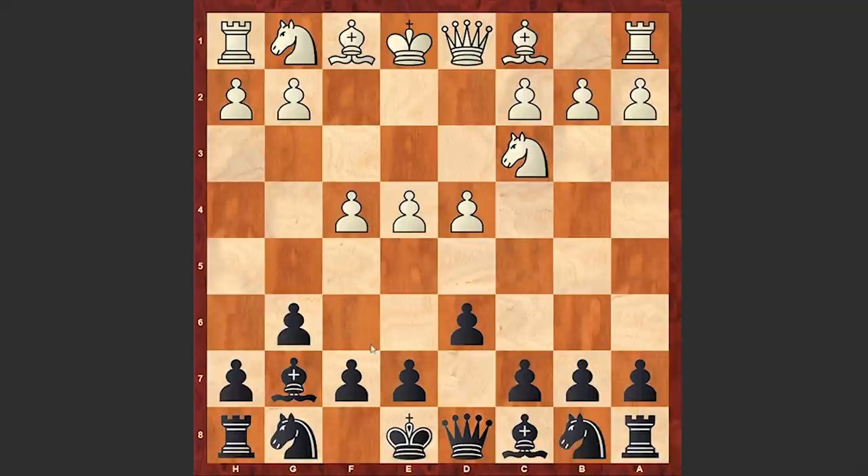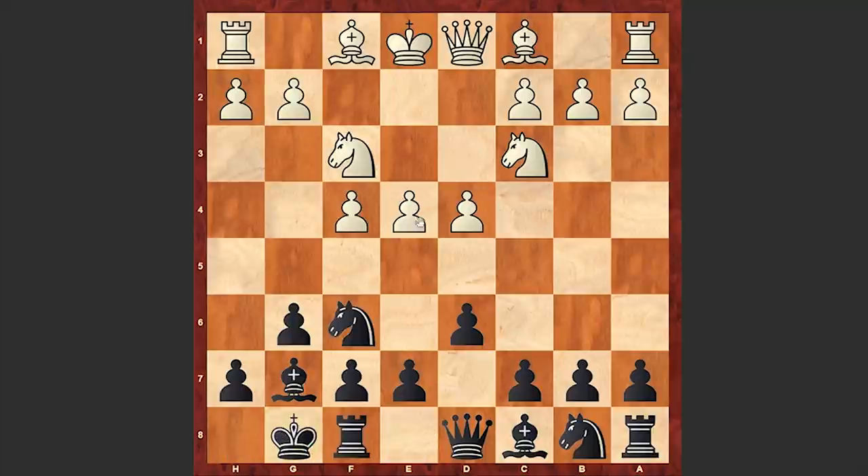Ivanchuk decided not to go for the standard Pirc Defence — he decided to refrain from early Nf6 development in order to prevent the line starting with Bg5. Only once f4 is made and the bishop's diagonal is blocked, he played Nf6. Then Nf3, Black castled kingside, and e5. From this move on, White is starting to emphasise his dominance in the centre, and this move actually took Ivanchuk by surprise because he started to burn time.